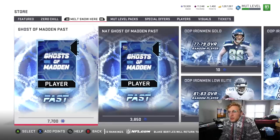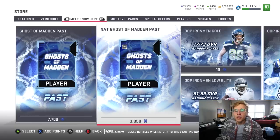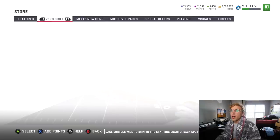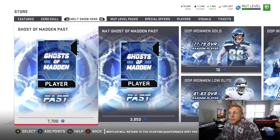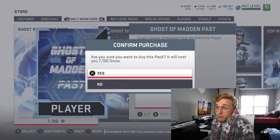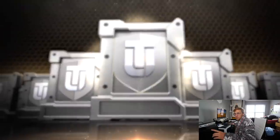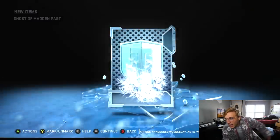We have three of those presents — that is wild. Now I can move on to melting our snow. Here's the thing: I can melt the snow, then sell the player right back for snow again and do it forever. But I don't know how to pull the limiteds — can I pull the limiteds in these packs? I'm gonna open one Ghost of Madden Past, one Present, and one Future — maybe we can pull Randy Moss.